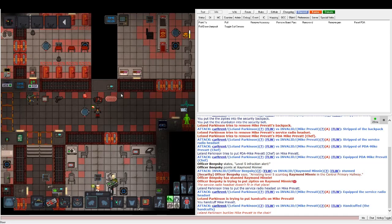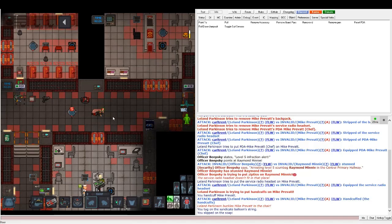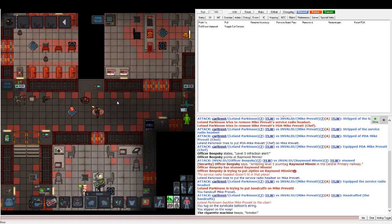Let me talk about three things here. First, these items are what I call code green contraband — but they're actually non-contraband. These things — like syndicate balloons, syndicate soap, and this surgery duffel bag — are items you cannot arrest somebody over. There's a lot of things that look like contraband but aren't. I highly suggest looking at the Space Law wiki to check all items.